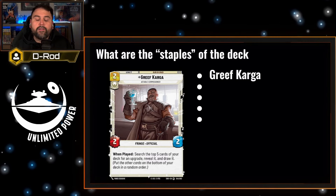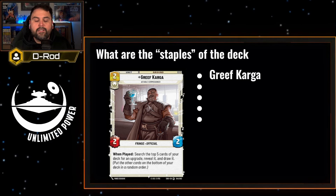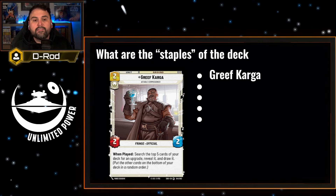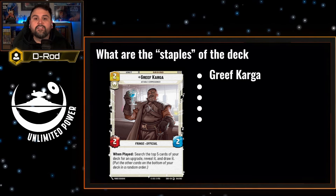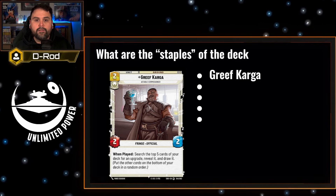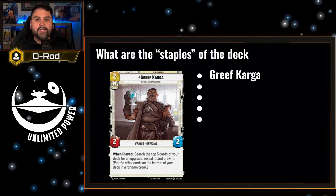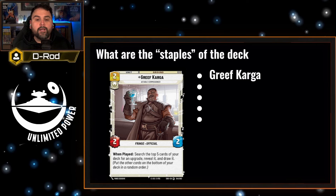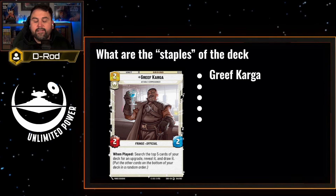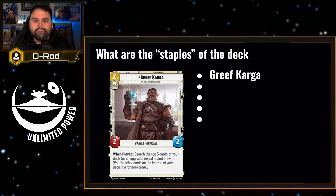One of those is going to be Greef Karga, played by the legendary Carl Weathers. Greef Karga is great — he fits the theme of the Mandalorian TV show. He's a two-cost, 2-2 unit that, when played, searches the top five cards of your deck for an upgrade, reveals it, and draws it. He's great at pulling those low-cost or necessary upgrades into your hand faster, keeping your hand refilled. Playing a card out of your hand and refilling it is good value, especially so early with a unit that's just a fair trade.